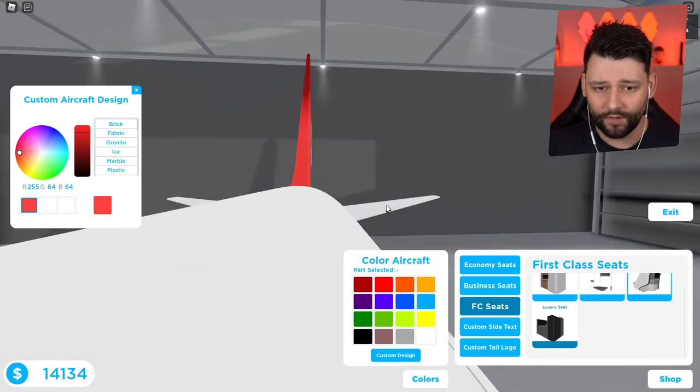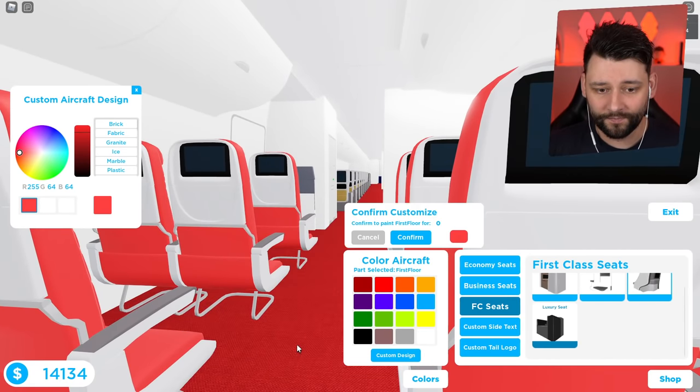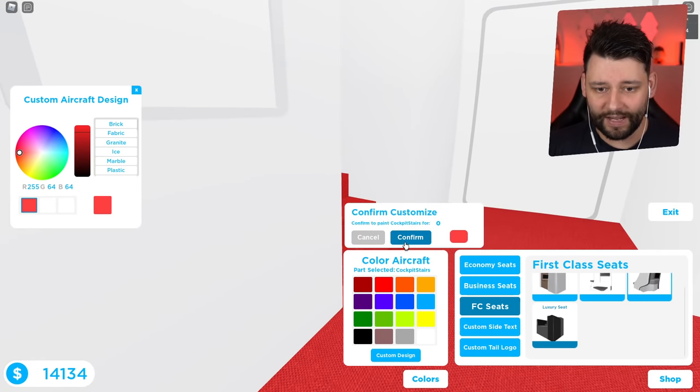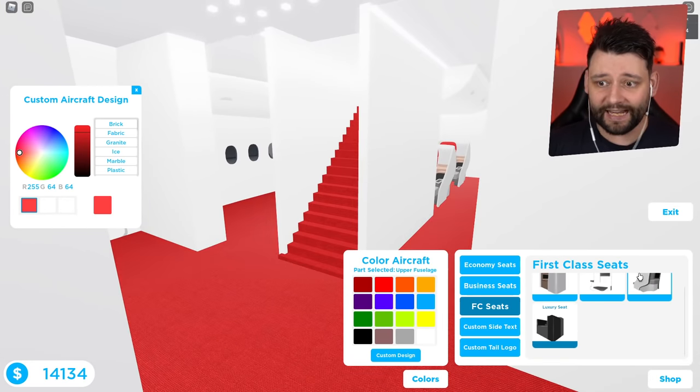Let me explore the rest of it — go up a floor. That was the top floor! Right, I think we're good. You can paint the stairs — you can low-key paint the stairs! Oh my goodness me. Right, let's get out of here, let's exit right now.